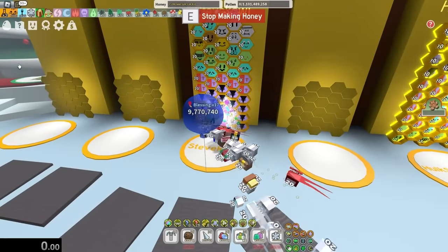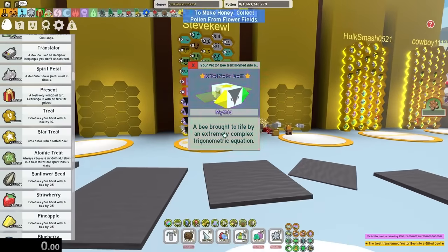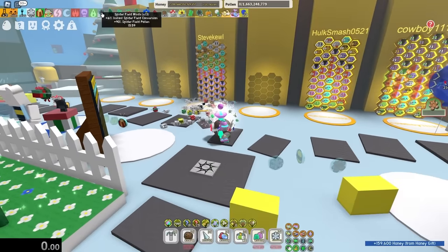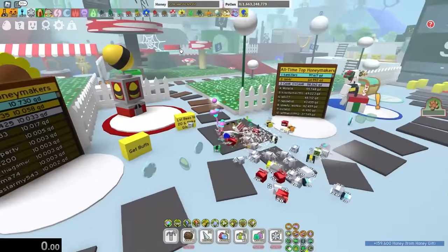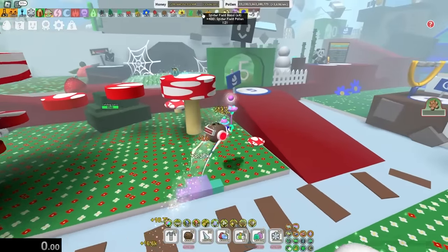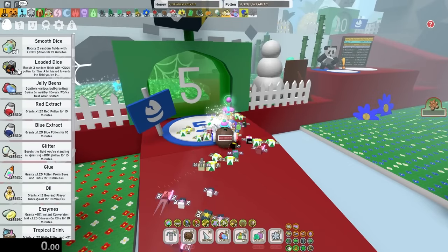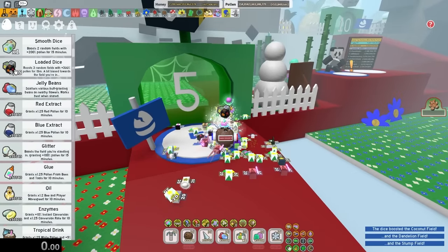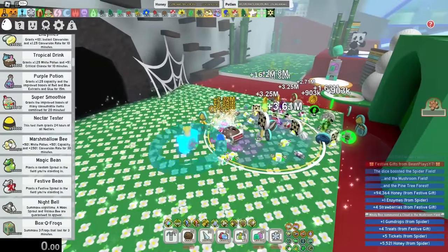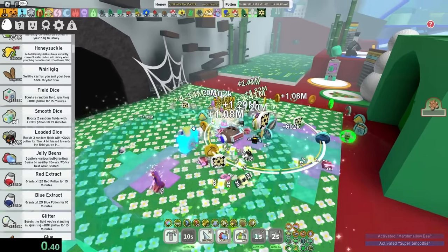Now for the moment of truth — I'm gonna gift every single bee. I could step on the button to make every bee gifted instantly, but I'm on a clock since the spider-fueled ones are running out soon, so let's just use the button. Also need to refresh the spider-fueled boost with a few more loaded dice — only took 8 loaded dice. And let's refresh the marshmallow bee and the super smoothie.